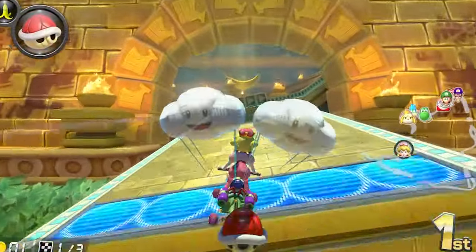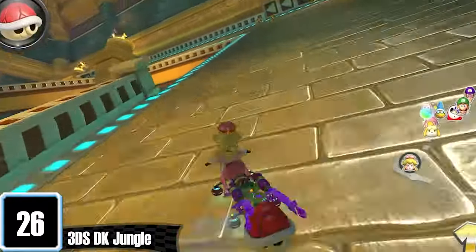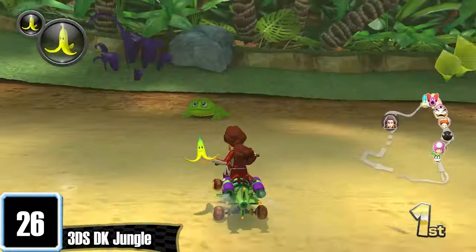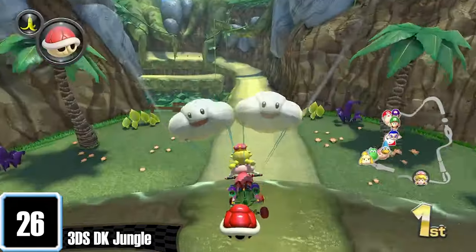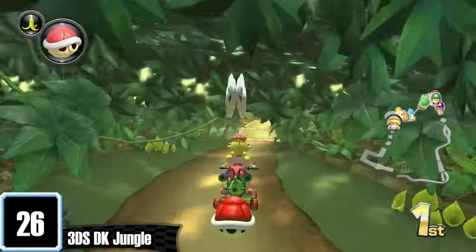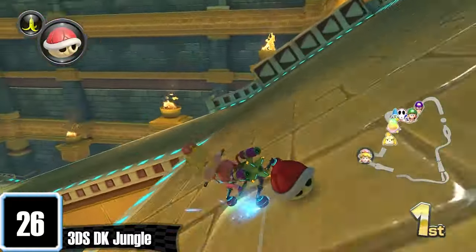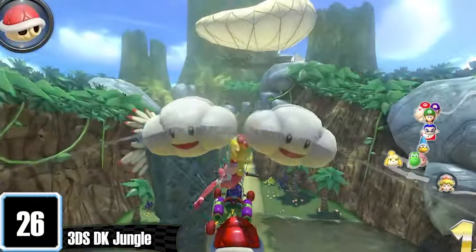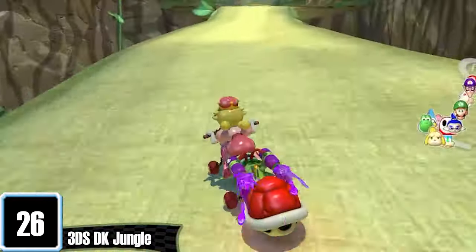Another track I never hear anyone talk about is DK Jungle. I always have a lot of fun on this one — bouncing off the flower, seeing these weird tiki dudes, and getting jump scared by the frogs. Some of the most unique features that a lot of tracks don't have. I like how you can glide along the side here, and later go inside the temple to visit the Holy Banana. Afterwards you glide outside and see more tiki dudes, then finish it off with a split path.